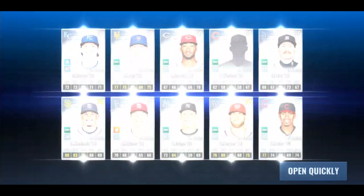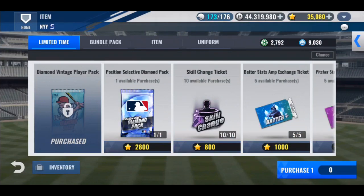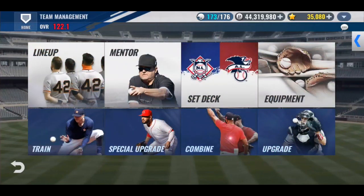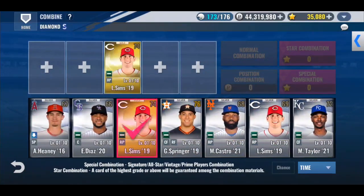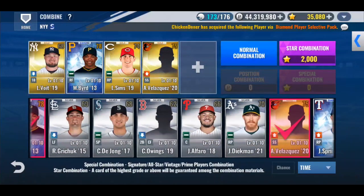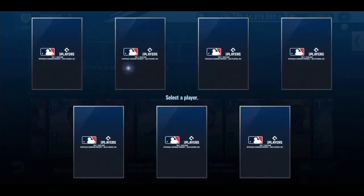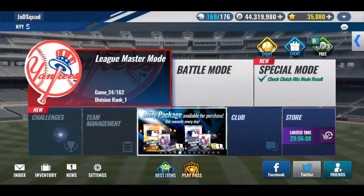Hopefully we can pull another prime from all these packs today. I need to spend the stars — I have the stars now to spend on these things, but I'm being really picky with how I spend them. How many golds did I pull from that? Not many. I saw somebody post that the Andrew Heaney card for the Yankees deck actually has an LA Dodgers hat on it. Wow, that sucks — it only pulled the one gold. I want to see this picture, it's pretty funny.